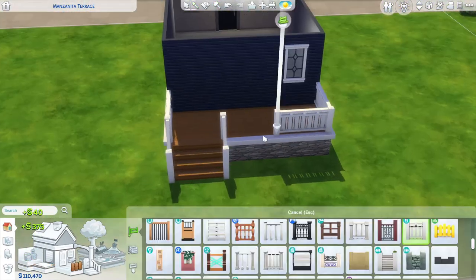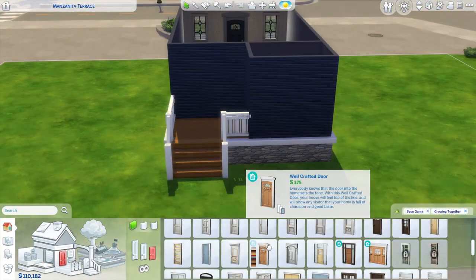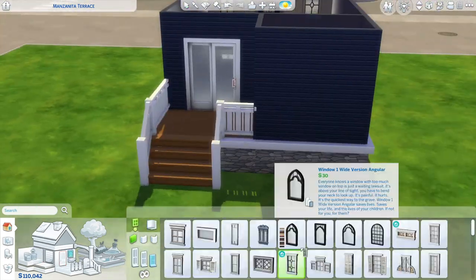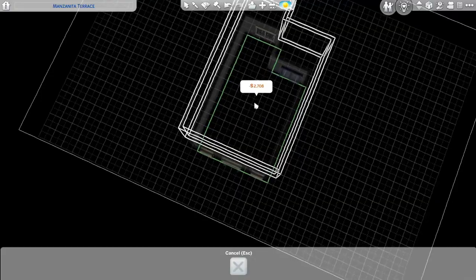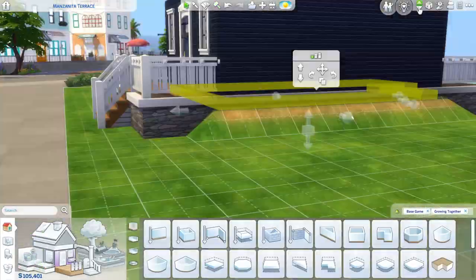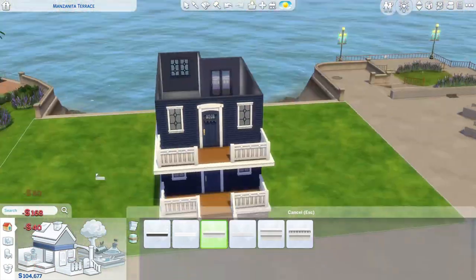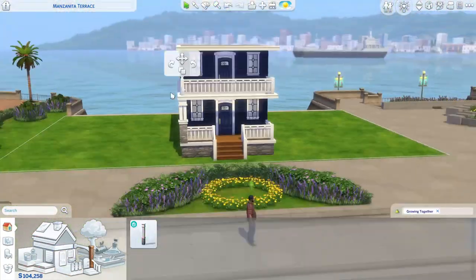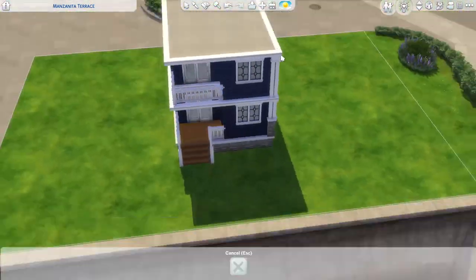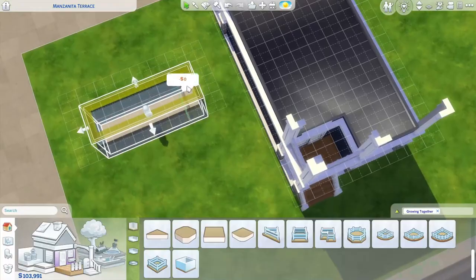These row homes were actually built with just Growing Together and base game, so those are all you need to download it from the gallery and have everything in place. You can download it regardless of whether you have Growing Together or not, but you'll be missing the majority of the objects since most items are from Growing Together.